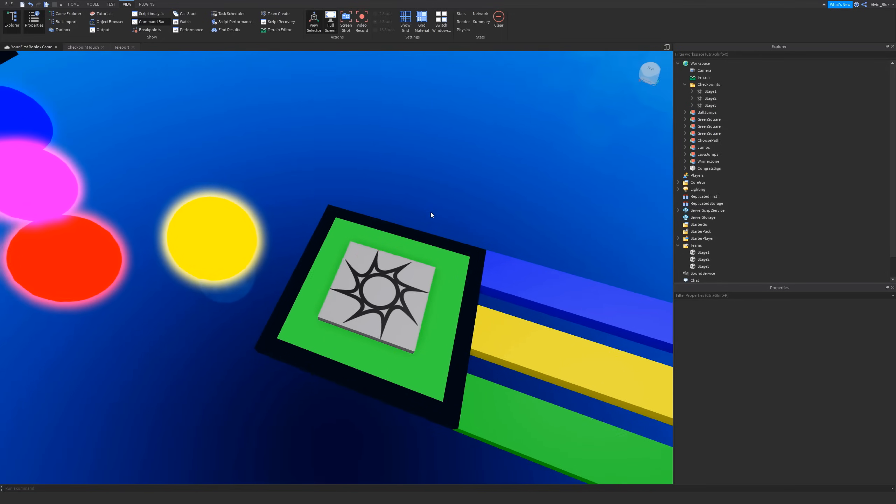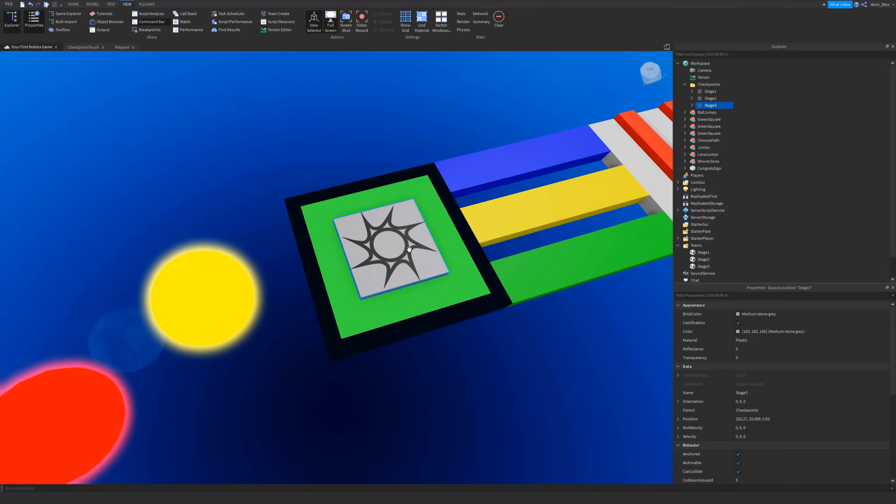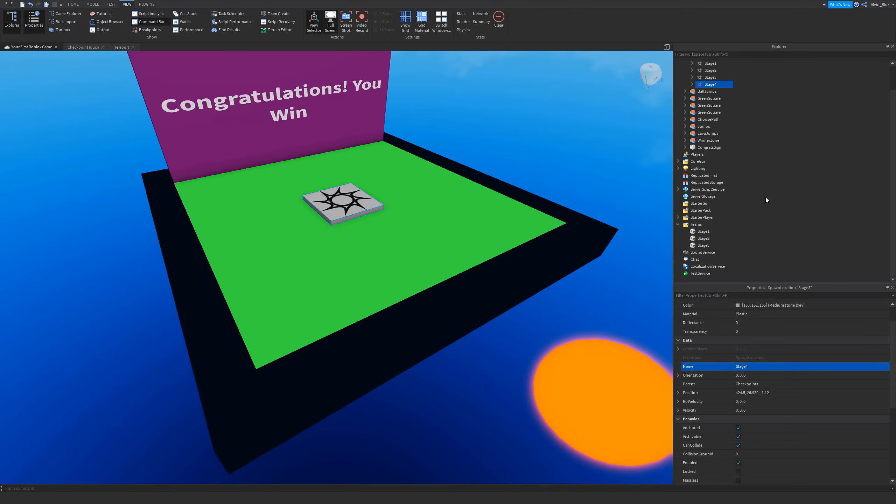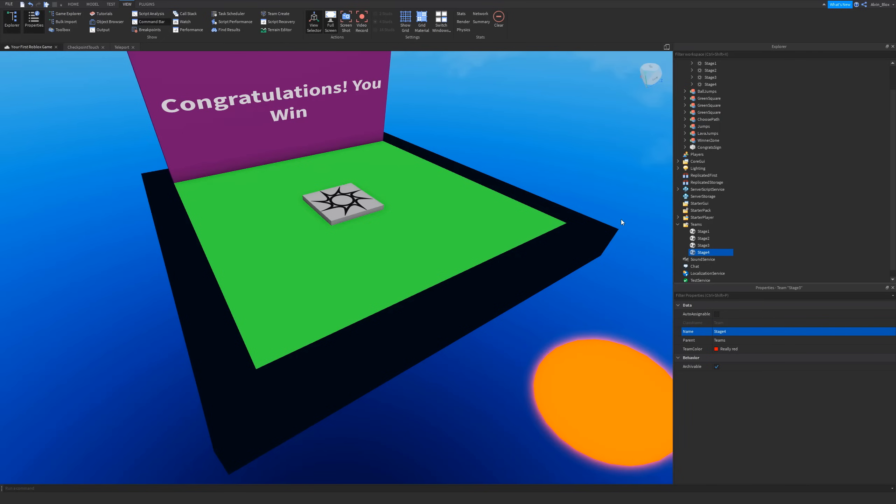I'm going to do one more for the final stage — you can also press Ctrl+D to duplicate by the way. Change it to 'Stage Four' and duplicate another team. If you have more stages just keep doing this for all your different stages. So we've got Stage One, Two, Three, Four, and for each team there's a spawn location to go with it. Now we can begin the coding.